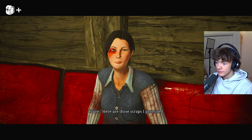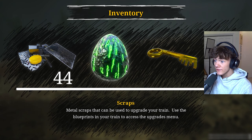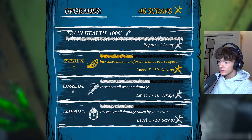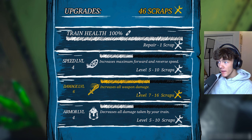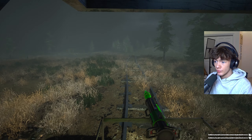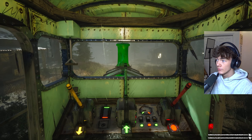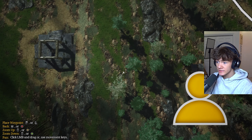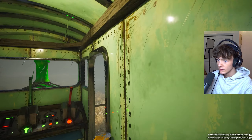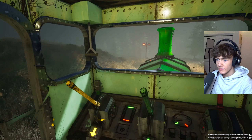We have 44 scraps - we're rich! We can upgrade speed, but maybe we should go for damage and armor. Probably damage - let's just get Charles dead. That's really bad, I have no extra scraps if I have to repair. We have no other option now but to go. This is the temple - we found the temple! We put all the eggs there but I'm not sure if there's anything else we need to do.